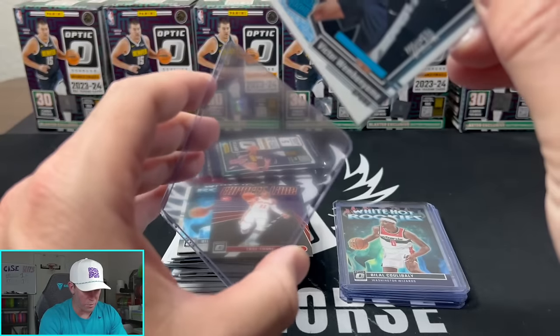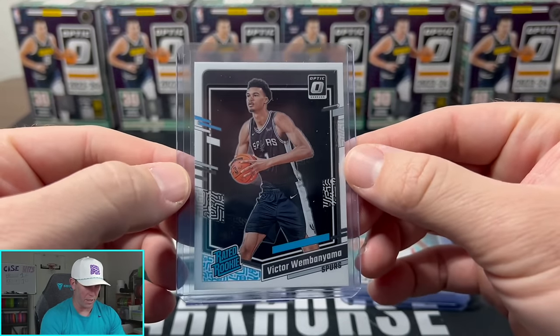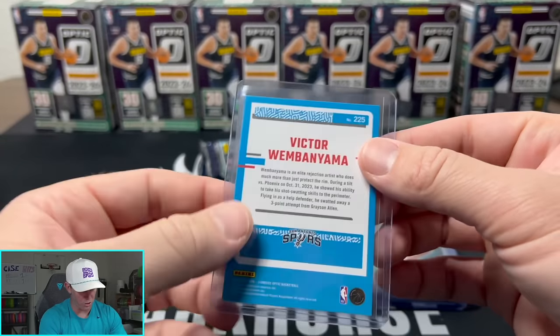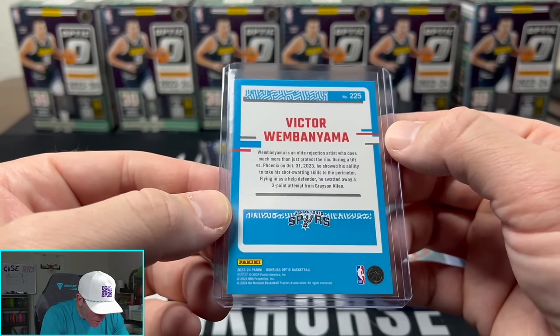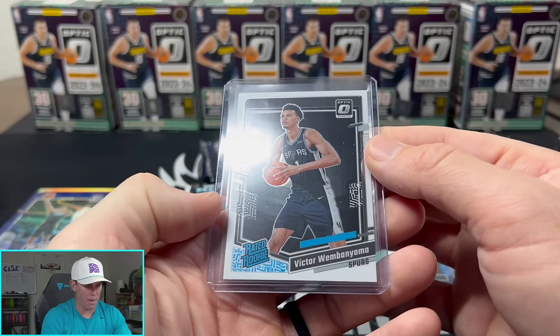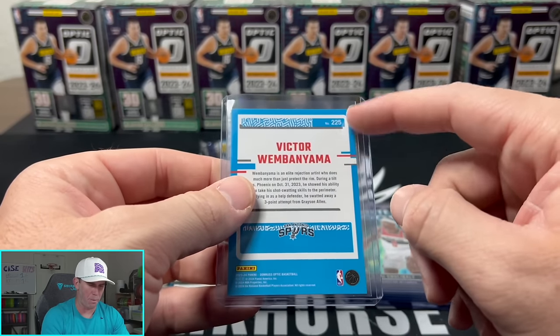Sometimes that's all you have to do is just complain long enough and loud enough — and sometimes the card gods give you what you're looking for. There we are, our first Wemby! Pretty cool little picture of him too, number 225. I did watch — Andy from Acme Packs or RGL — talking about how the back is colored, so these might be tougher to gem because of that. But hey, we'll take it!